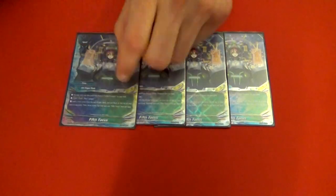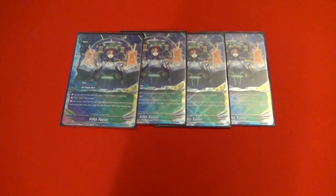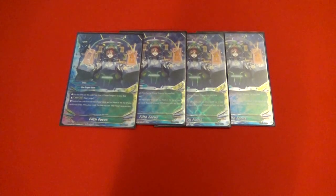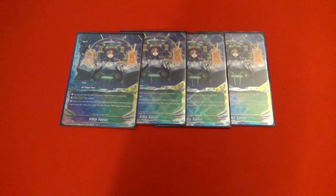Next we have four Fifth Focus. You can only cast it if you have a Cosmo Dragoon on your field. You pay a gauge, look at the top five, rearrange them, put them at the top of the deck, and draw a card. It comes in super nicely — you can Heinlein into things that are just super good. It's an all-around good card; it lets you set up for the entire turn.